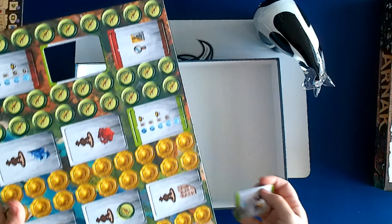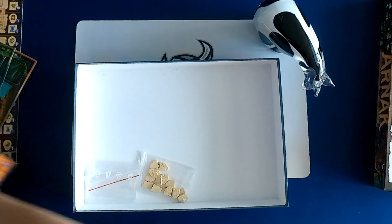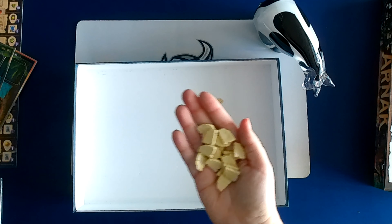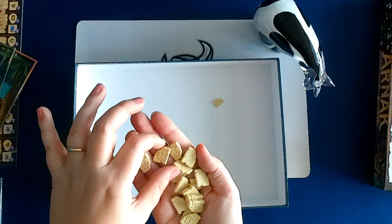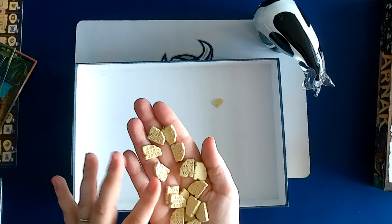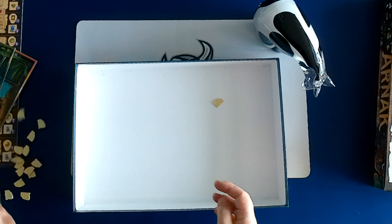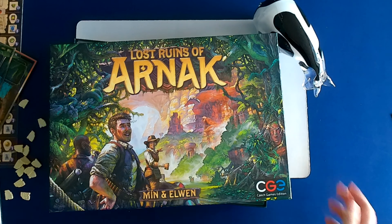Coins, compasses, another empty little bag. And what are these? These are so cool — they're like little Egyptian skulls, or sandstone. Yeah, those are so cool. I'm liking that. And that is it — that is the Lost Ruins of Arnak.